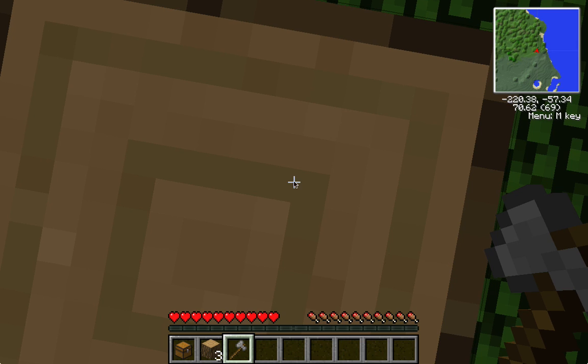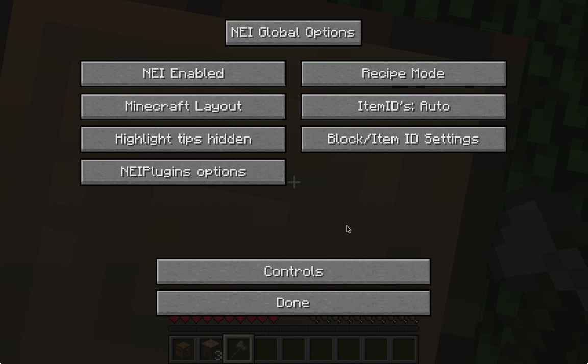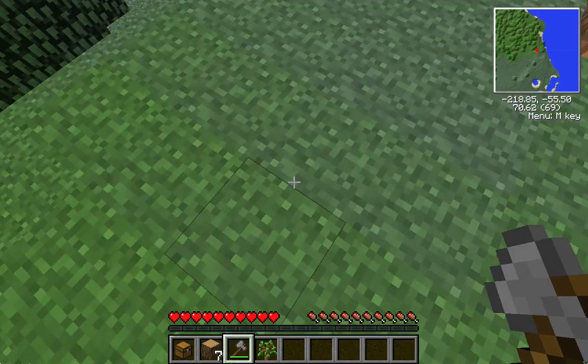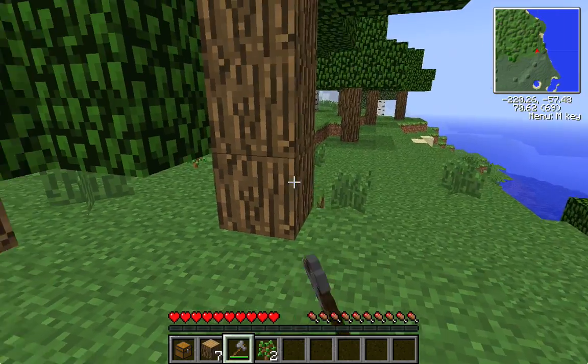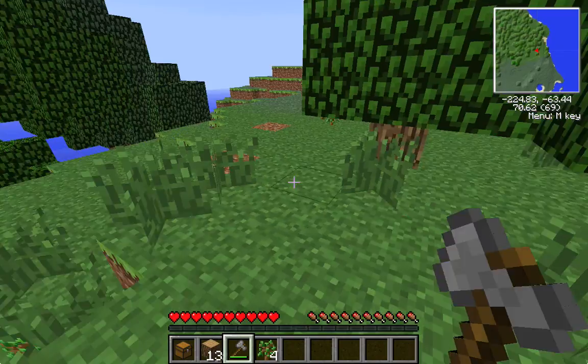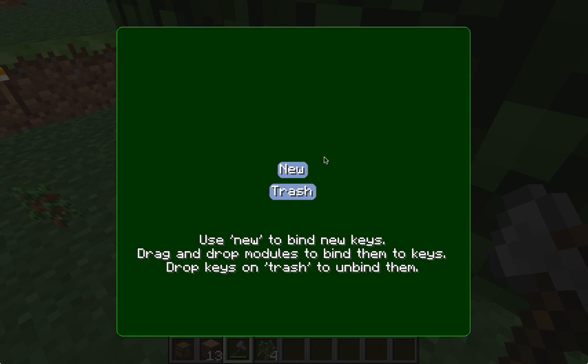Just change this and make this into recipe mode. So here we go — tree capitator is installed. Awesome. This is a very, very helpful modification.